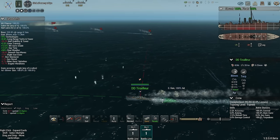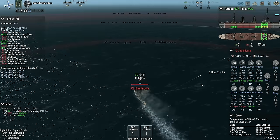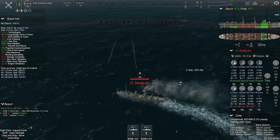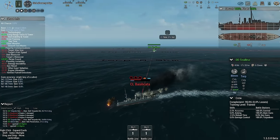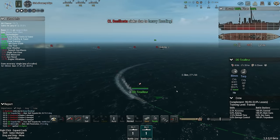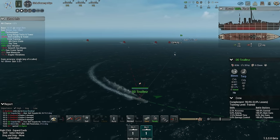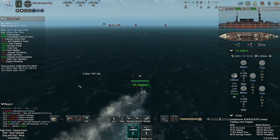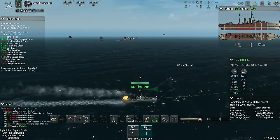Got a torpedo going here — flanking hit on the Basilicata. Those torpedoes look good — very nice, that will probably sink that ship. Very nice. Not every day a destroyer takes out a light cruiser taking no damage in return. Well, okay — protective cruisers, technically I suppose.